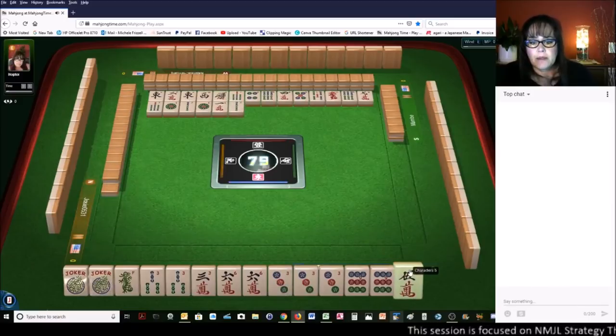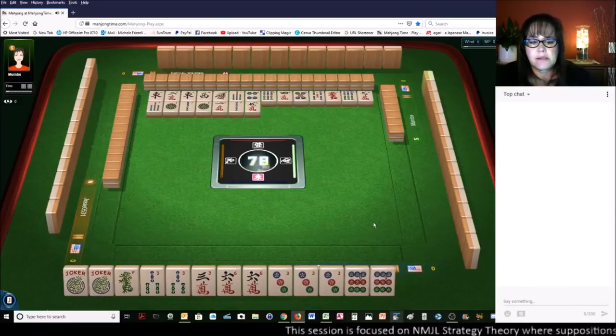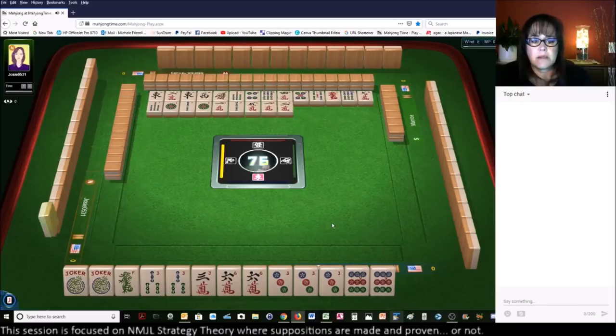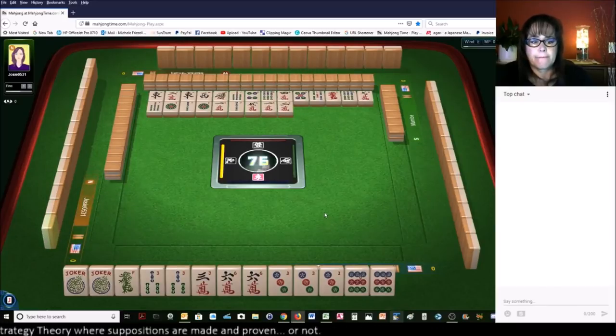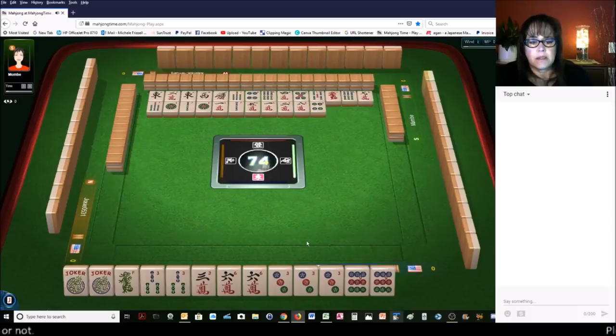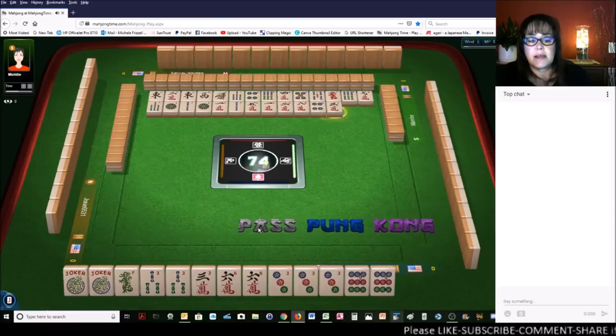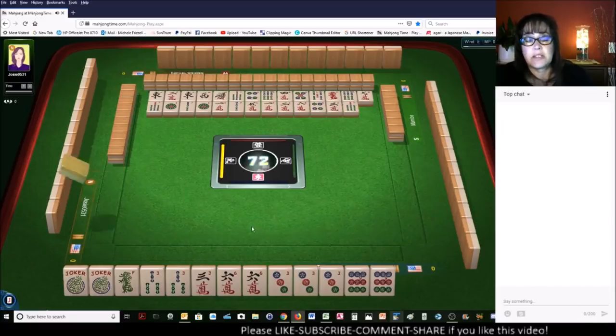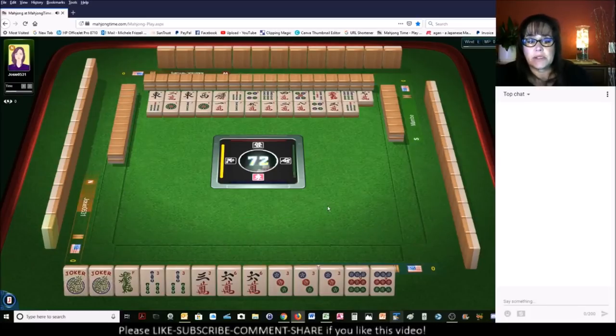Two bamboos. Five characters. One character. There's a red dragon out and we need three of them. Two characters. Eight characters. Don't need a four. Four dots. Three characters - we do not need that. And if we played the like number hand with threes, that's a concealed hand, so that's probably going to be a good discard.